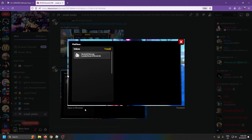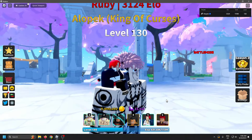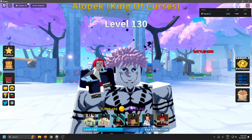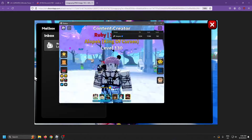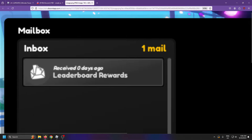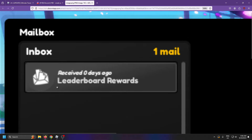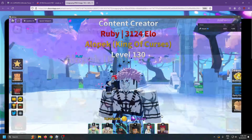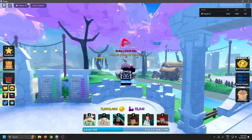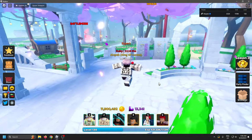Next up, we have this here. A lot of people probably didn't realize what this means — it's a mailbox. It looks like some sort of reward system, similar to what ASTD and Pet Simulator 99 have, where you can receive rewards. And right here is what I really wanted to highlight: leaderboard rewards. There is now going to be leaderboard rewards in the game, at least according to the screenshot.